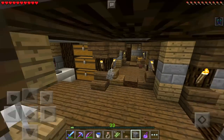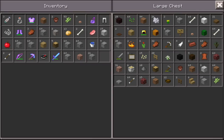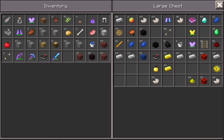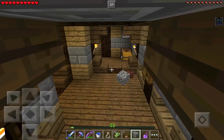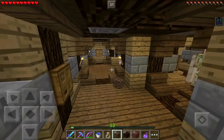Now I want to run over and check the chest to see where the netherrack and soul sand are. I have netherrack here, and nether brick here as well. Do I have soul sand? I know I do — where did I put it? There it is — I missed it. I only have 20, but it's a start. So I'll grab some netherrack, some nether brick, and some soul sand, and we can get to work on this farm.